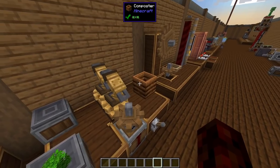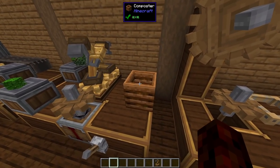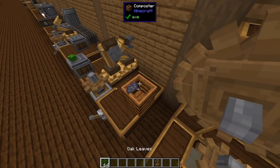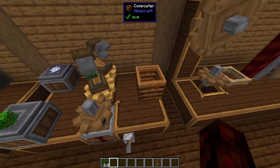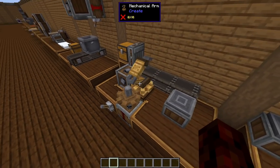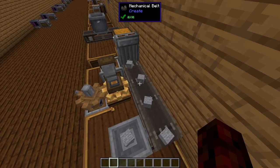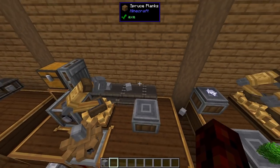Mechanical Arms can now interface with Composters. The arm will grab some leaves, turn around, and put them in the composter — and once fully composted, another arm will grab the bone meal out. So now you can very easily automate the composter and no longer have to throw away extra saplings from a giant tree farm. Mechanical Arms will now also pause items on belts — when an arm is going to grab an item from a belt, it'll pause the belt so the belt is never too fast and the arm never misses an item.